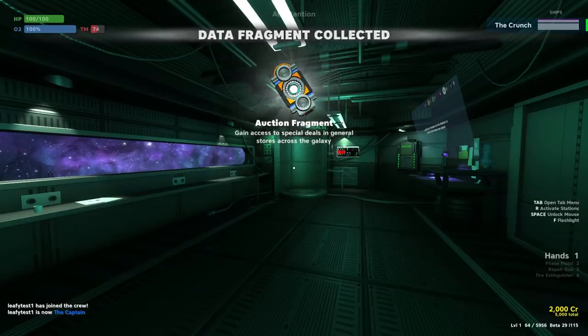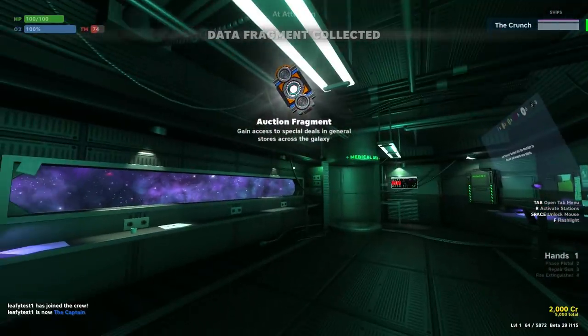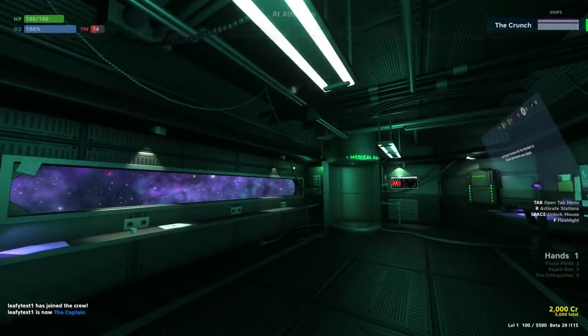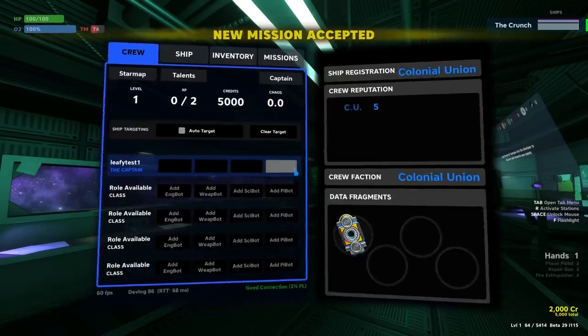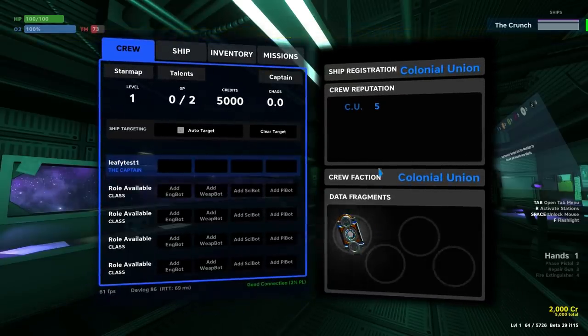First off, we've finally added the system for Lost Colony data fragments. We've talked about this a few times, so some of you may be aware, but in case you aren't, the general gist is you need a certain amount of these fragments in order to actually reach the Lost Colony.